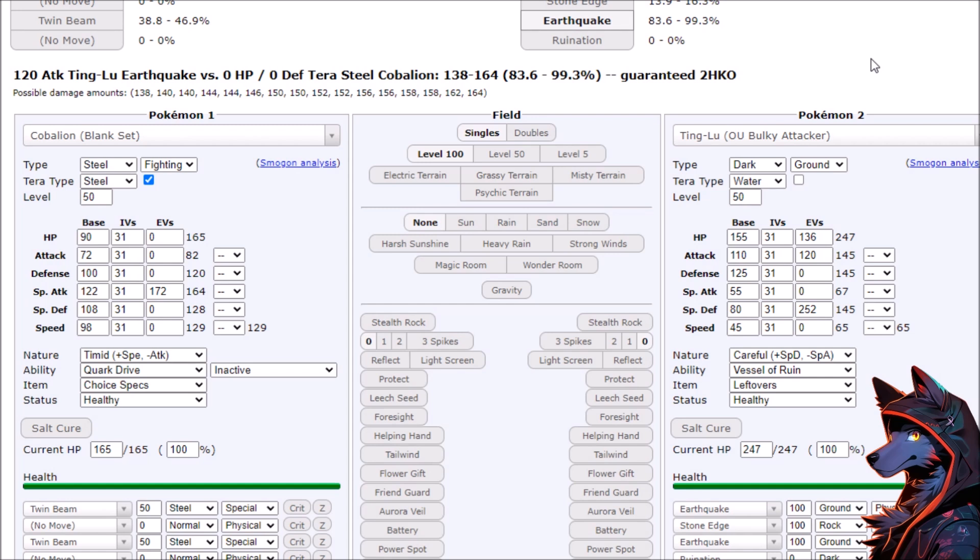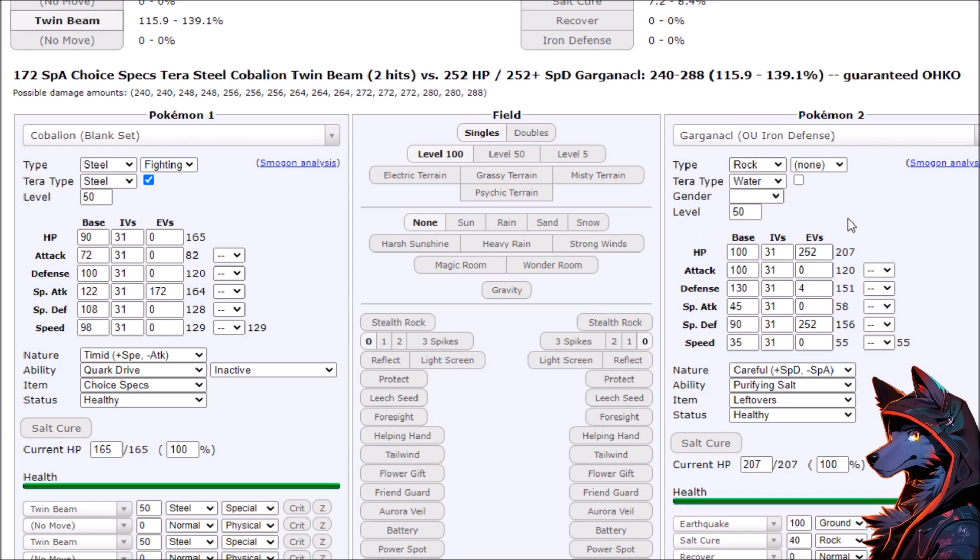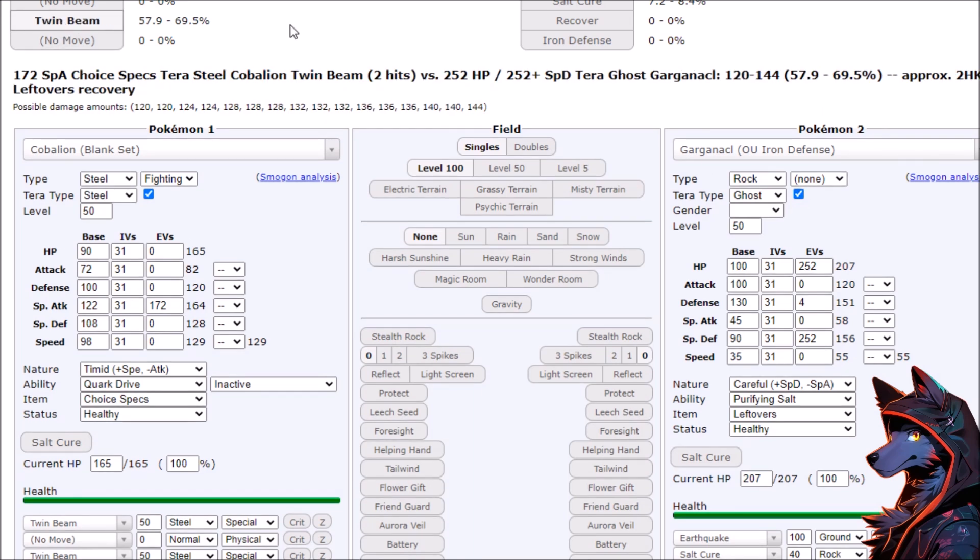Super effective hit from a bulky attacker, you just kind of tank, and you're going to be faster than them even without speed investment. So Twin Beam is going to come through and be good damage, and if they got chipped or you're going up into certain other matchups, it's looking pretty nice. Twin Beam one-shots max HP max Defense Garganacl, so it's going to have to Terra into something. Let's say Terra Ghost — that's a 2-hit KO. It salt cures for a little bit of damage, and it does turn into a 25% salt cure, but that's a trade. So Garganacl is forced to go Ghost to survive, gets a salt cure down, and then immediately dies the next turn.